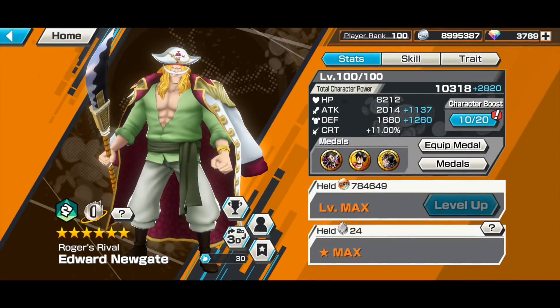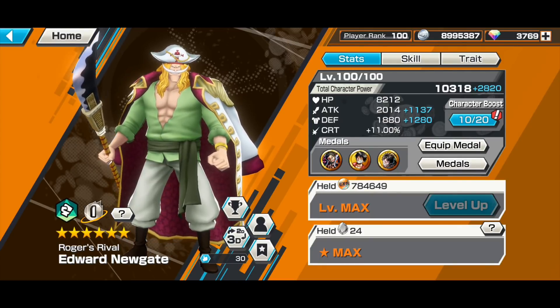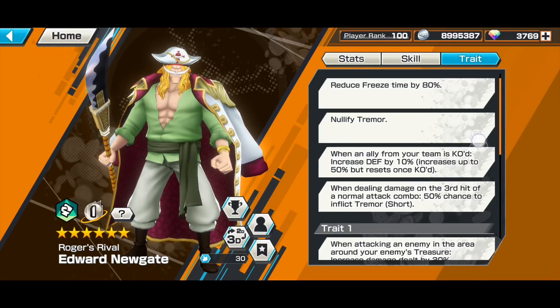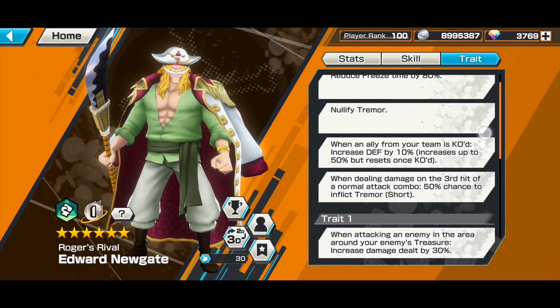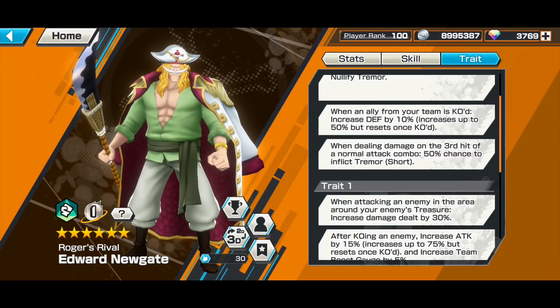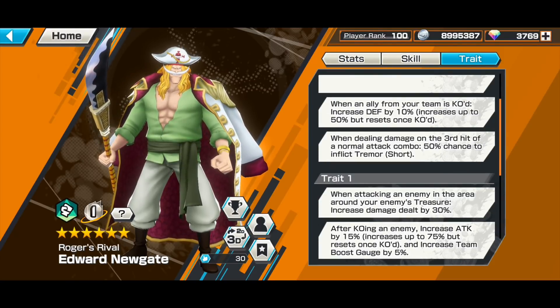Nonetheless I'm able to have quite decent gameplays to show you guys — not the best, I believe other YouTubers have uploaded much better gameplay — but let's go through with it. First let's have a look at his traits: reduce freeze time by 80%, 95 tremor, and when an ally from your team is KO'd increase defense by 10%, increasing up to 50%, but resets once KO'd. This trait is awesome.